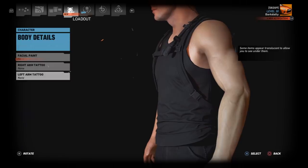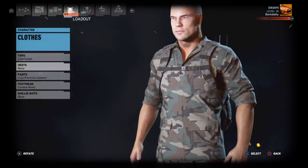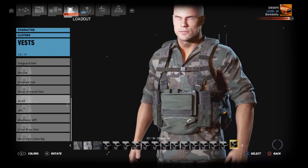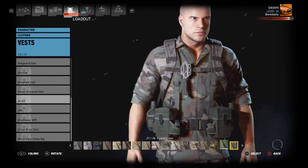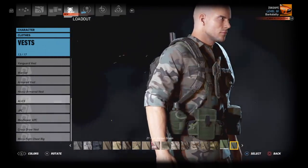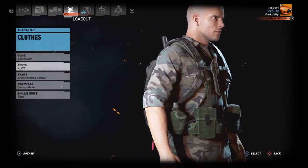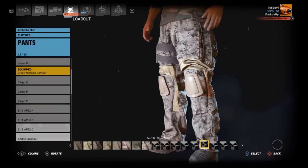All right, back to clothes. For vests it would have to be ALICE, and it's going to be either OD or forest green. I kind of want to say forest green — they were kind of that color of green. So ALICE vest in forest green.